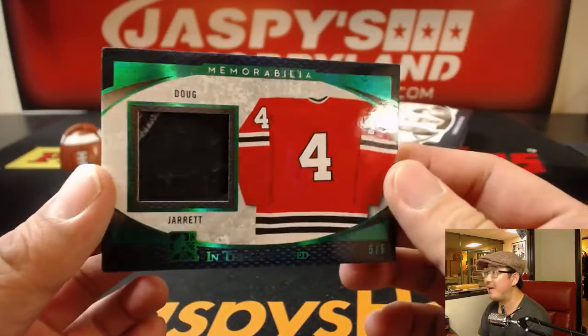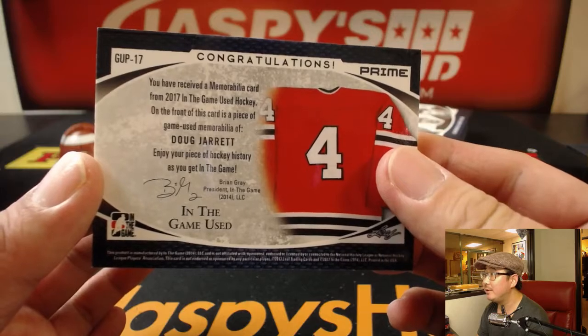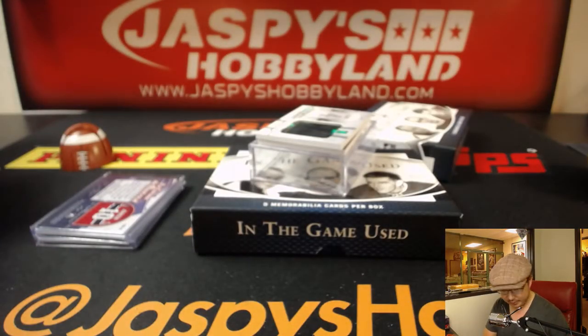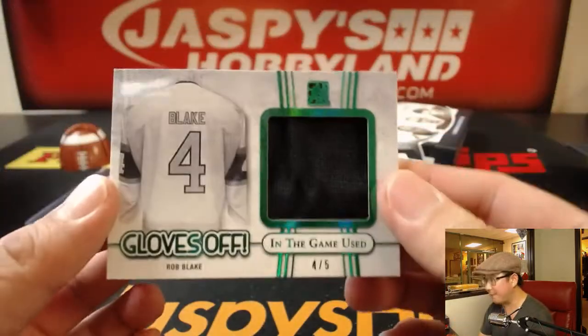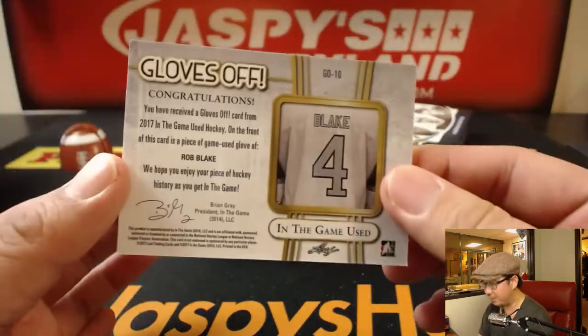Doug Jarrett, five out of five — game-used memorabilia, Doug Jarrett. It's a train whistle. And another out of five — Gloves Off, Rob Blake. Four out of five, Rob Blake.